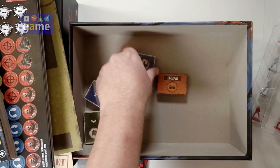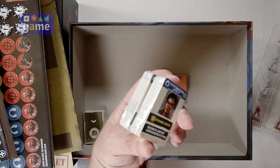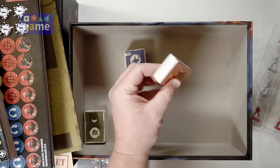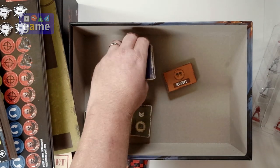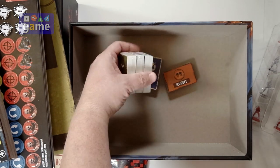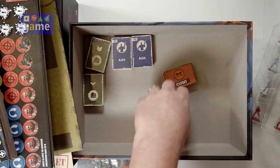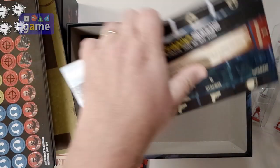Then we have some stacks of cards — AIM cards, event cards — looks like five decks of mini-sized cards for various functions in the game. And then 13 mercenary cards. We won't open each of these but there's a very nice quality and variety here.